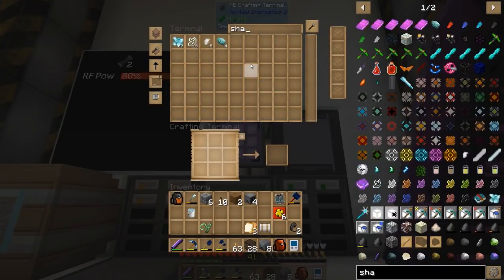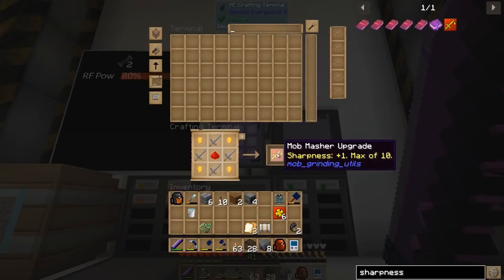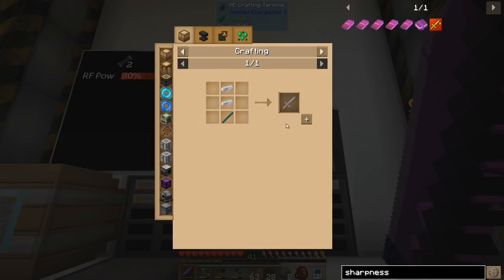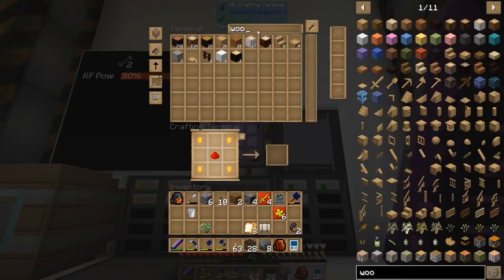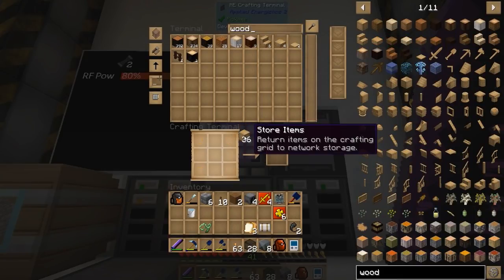So we can just type in sharpness and see how many of those — four. Literally only four at the moment. I'm going to go ahead and craft up these real quick and I'll be back in a moment. This might take a minute.